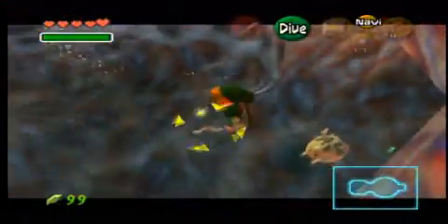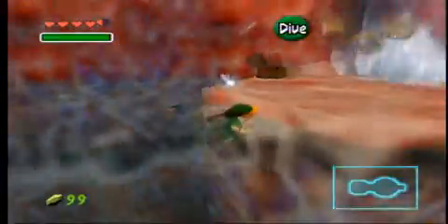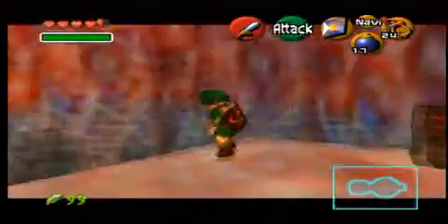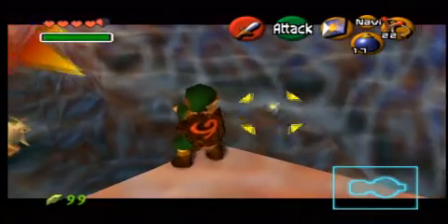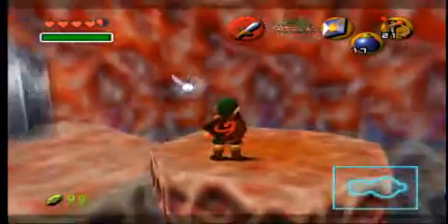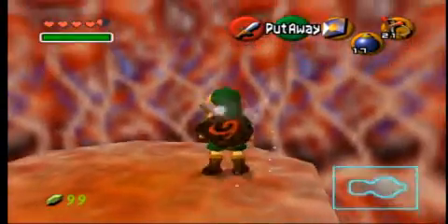What the hell is that thing? Stinger — destroy it before it flies into you. Well, you can't really do much fighting when you're in the water. This isn't Twilight Princess. Maybe it's upstairs. Let's look around upstairs and jump to the other side of the room before I do anything else.